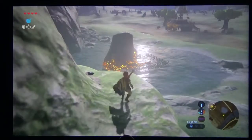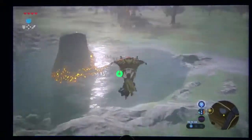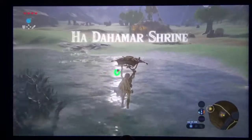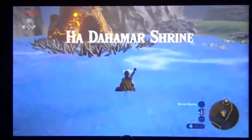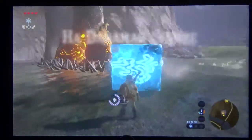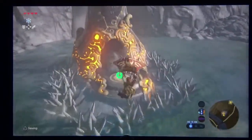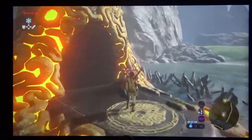Here we're going to see the Ha Dahamar Shrine and the Dueling Peak Stable. This shrine has thorns around it, so I'm going to create a cryonis block and just glide over it. Once you beat the shrine, the thorns will be gone.